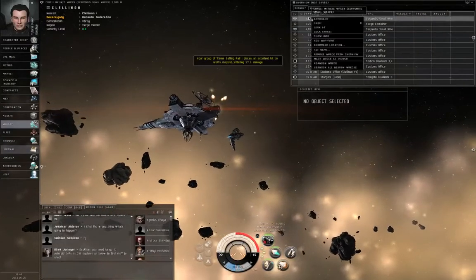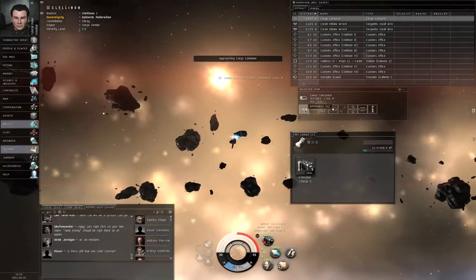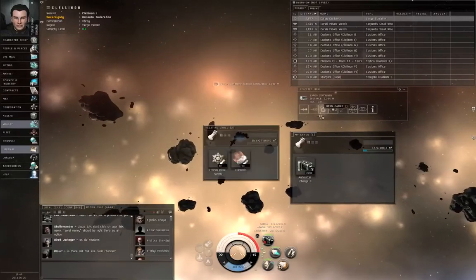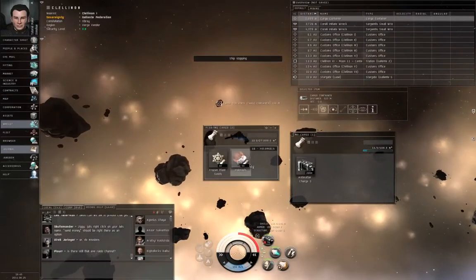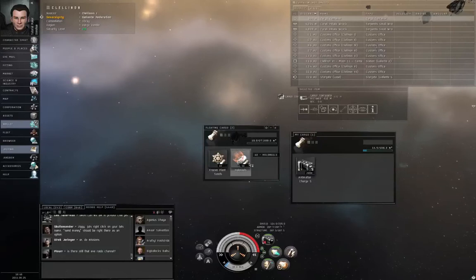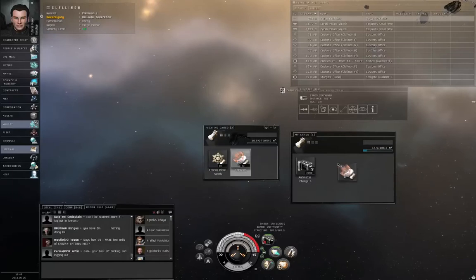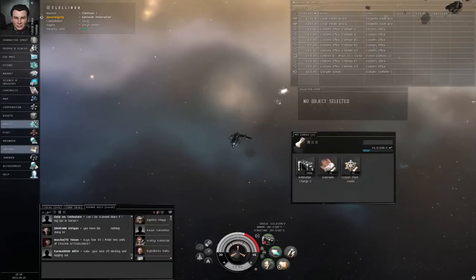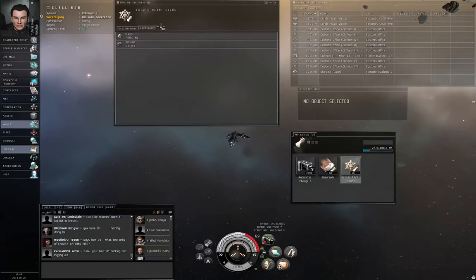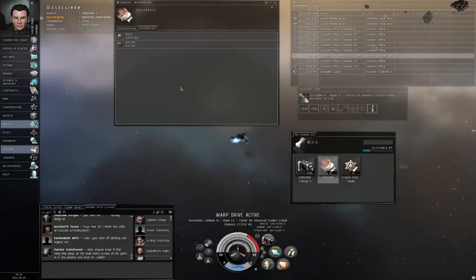You also want to right-click a wreck here and bookmark location. Let's approach the cargo container and open your cargo hold. That warning the game gave you about contraband doesn't apply here — these are frozen plant seeds and hollow reels, nothing indicating contraband. If it were contraband, there would be a special black-and-white skull-and-crossbones icon next to the item count. I'll show you the difference more clearly later. But if you right-click an item and show info, if there is a legality tab then it's considered contraband by somebody. There's no legality tab here, so you're perfectly fine.